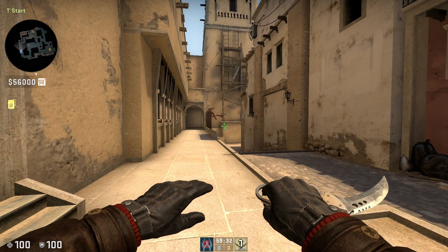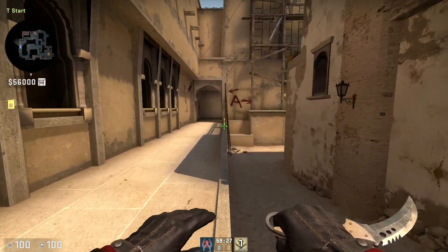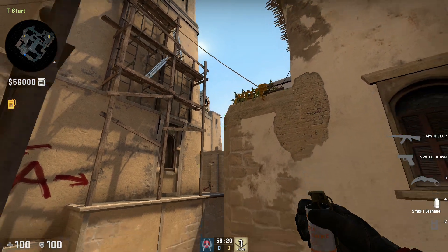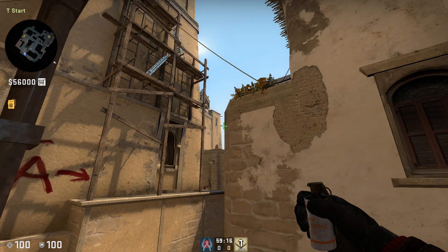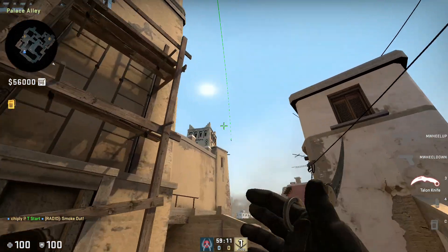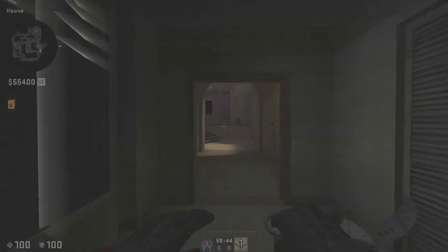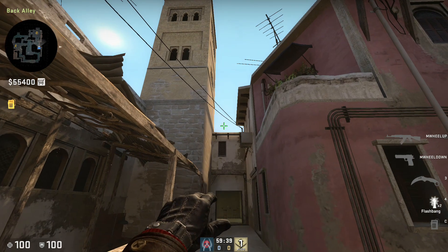I restarted CSGO and the AutoExec CFG was loaded automatically. To use the jump throw bind: if you just press mouse button 4 you will only jump, because you have to hold the left mouse button while executing it. So hold left mouse button and click mouse button 4 to perform a jump throw. The bind works for smoke grenades as well as all other grenades.